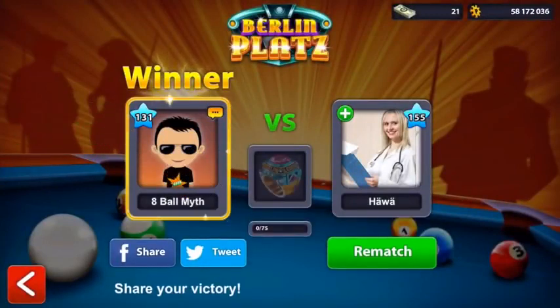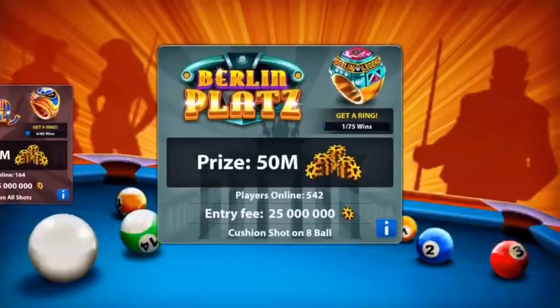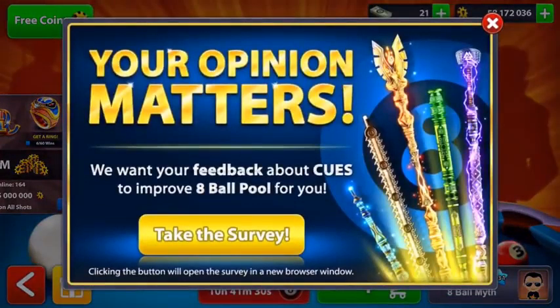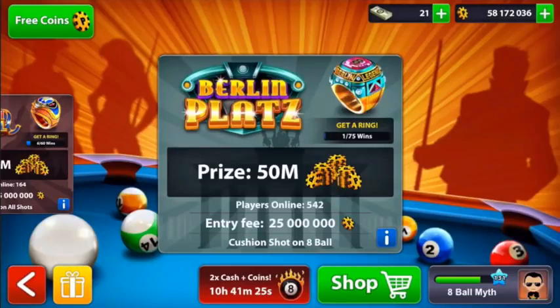We're now up to 58 million - that was unbelievable! Our first try at a bank shot and we did it. There was an element of fortune there, but I think this person played a bad shot before mine and just tapped it off the cushion, giving me that little opportunity to get the cross double in. Obviously the cross double was so difficult, I was risking it all - barely any coins left. But we did it guys! My nerves are shattered so I'm going to bank that money. I might do some more Berlin videos in the near future. Thanks for watching - smash that like button if you enjoyed!